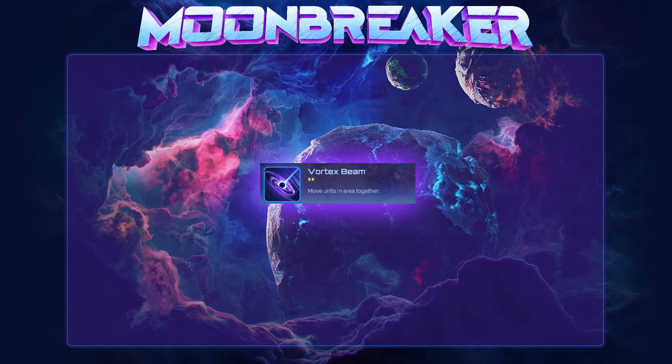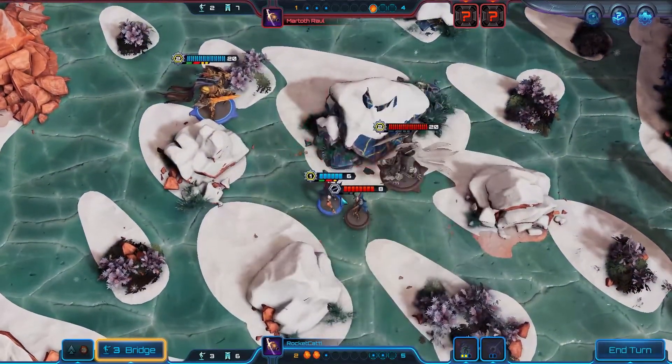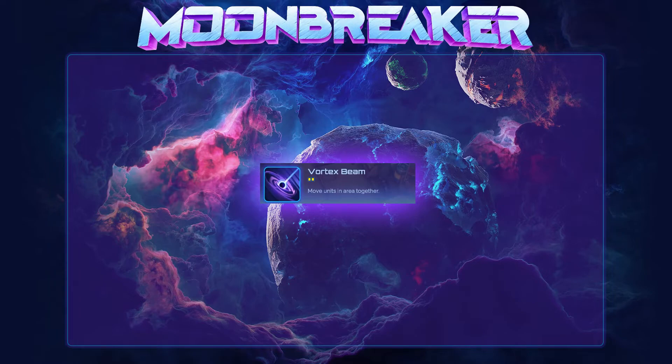The last assist is Vortex Beam, which has a cooldown of two turns and is cast in a fairly large AoE circle, moving units caught in the area together. This is essentially a global version of Zax's gravity disc and the opposite of Disruptor Beam. Just like Disruptor Beam, Vortex Beam is a side pick assist for me. Everything I've said about Disruptor Beam also applies here, but Disruptor Beam is generally much better at pushing two units away from each other, whereas Vortex Beam pulls units together. Thus if you're trying to synergize with a lot of AoE on your list, Vortex tends to be better. If instead you're trying to keep enemy melees off your ranged units, Disruptor tends to be better.